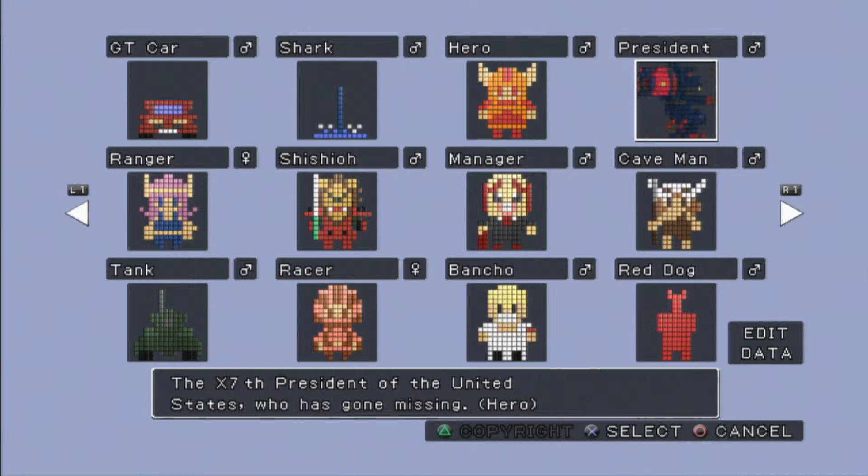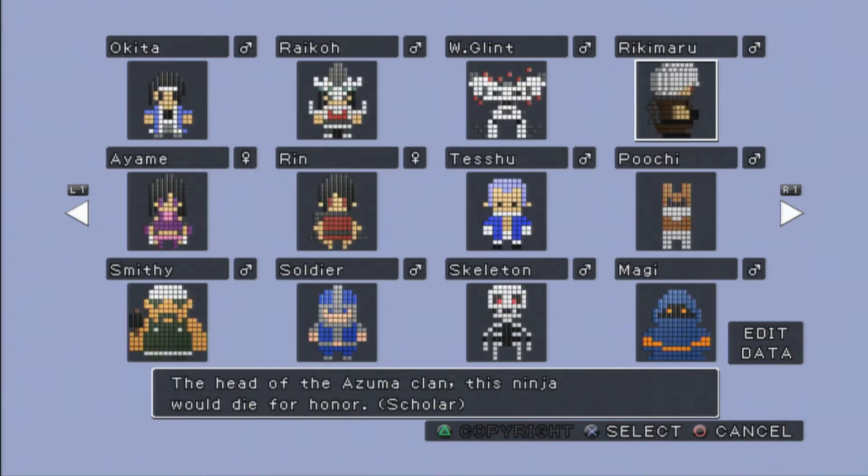There's the President — the 7th President of the United States — from that Japanese-only Xbox original game. Commander Wolf Chaos, or Robot Wolf Chaos, something like that. A ridiculous Japanese-only-released Xbox original game where you play as the President in a giant mech, fighting United Forces because the Vice President has betrayed you, or something like that. Whatever.